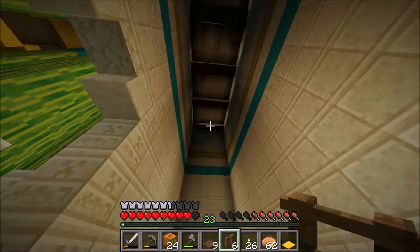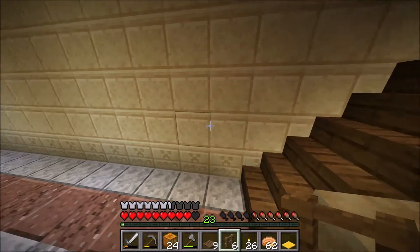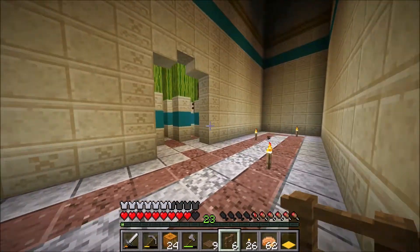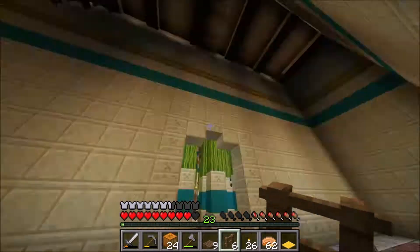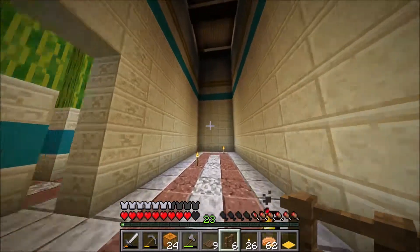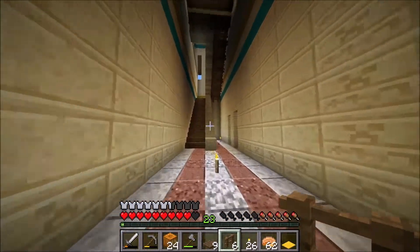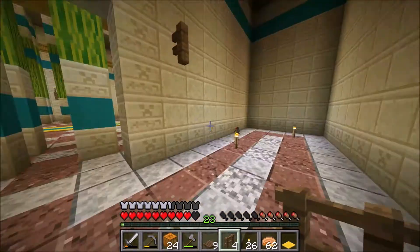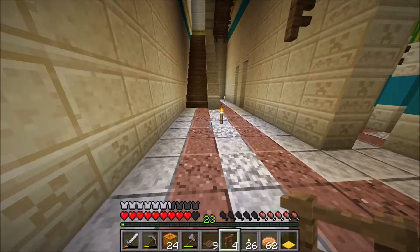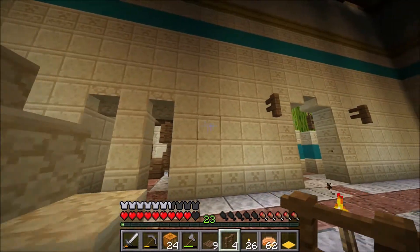Next we have to make the interior of this part. It's just a big hall, it doesn't really do anything, so it's pretty hard. But to start with, some torches would be good. Let's see if that is fine, I'll just put that one there.